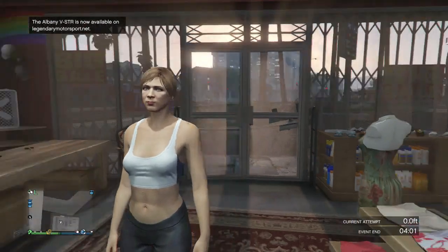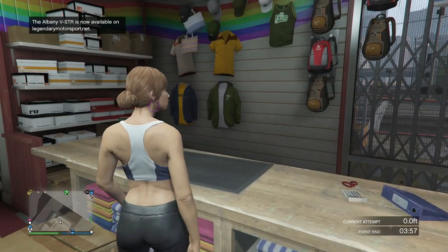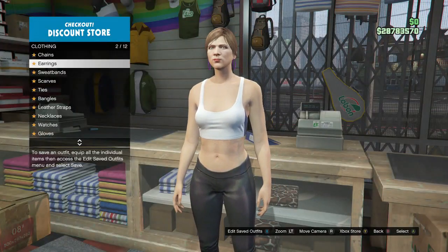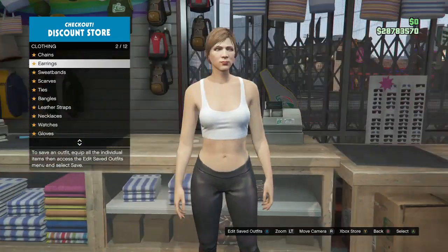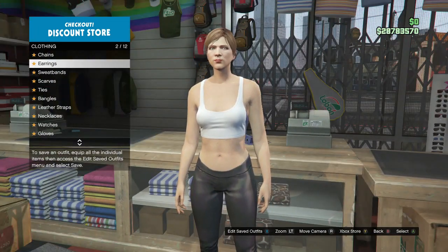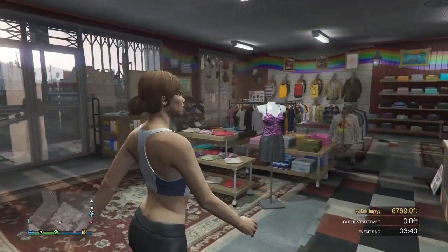Whenever you guys are in a clothing store, first you want to go over to accessories. You're just going to want to make sure your character doesn't have any earrings, or else this will mess up the glitch. My character has only earrings on. If she does have wristbands, make sure you do take those off as well. So now we're just going to get into the outfits.